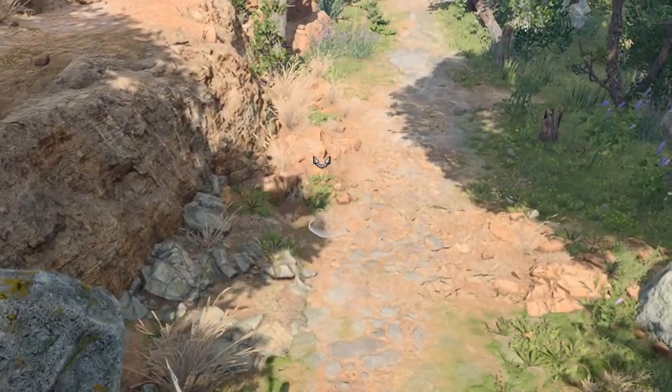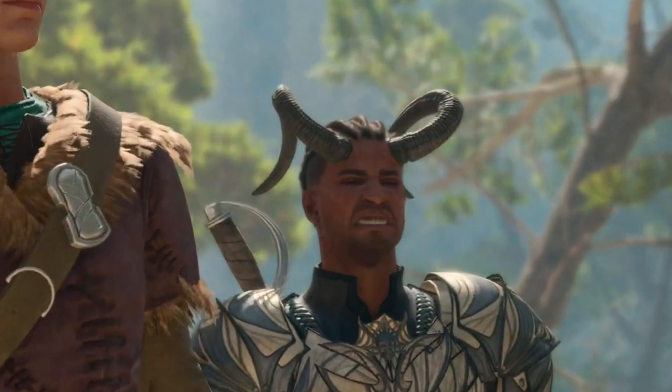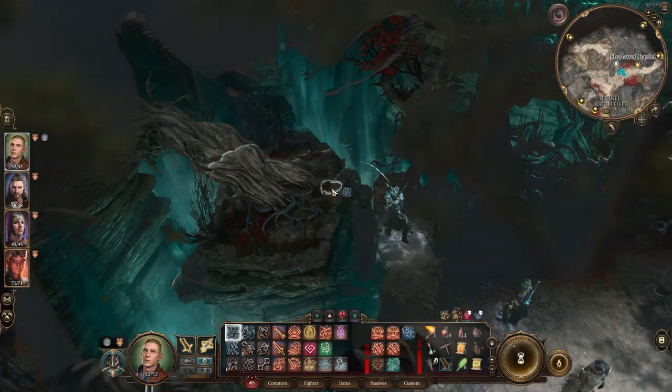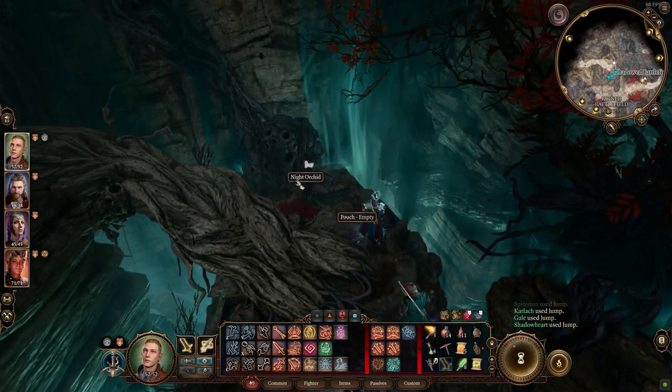One ability I gave way too little attention at first was the jump ability. Baldur's Gate 3 is not a streamlined game, but one with plenty of different paths, ledges, and chasms. There can and will be ways to access stashes only by using the jump ability. So use it — like, right now, what are you waiting for? Start the game! This is so dumb, I'm keeping this in.